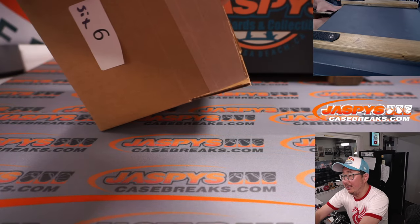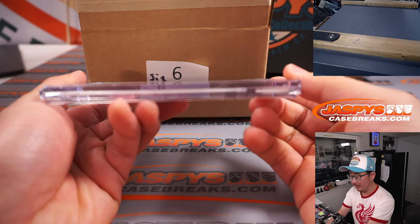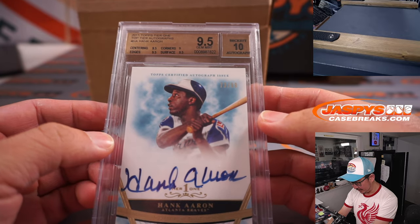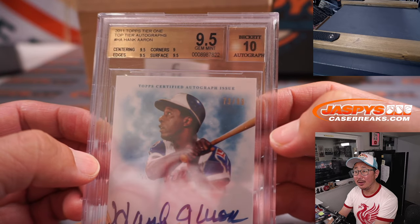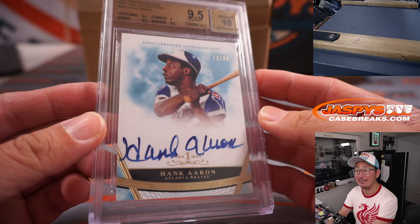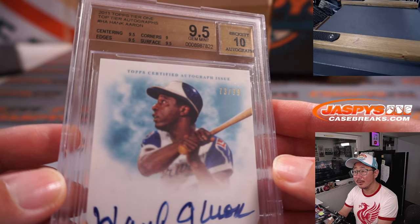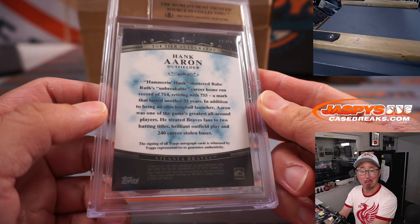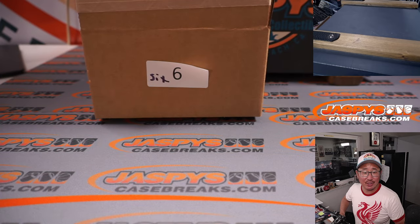Third of four — we've got baseball, 9.5/10. Hank Aaron from 2011 Topps Tier One Baseball, Hammer and Hanks. Centering, edges, surface a 9.5, corners are a 9, autograph a 10 — it's a 9.5/10. 73 out of 99 on that one. That is also for Gretchen with the H-K combo.